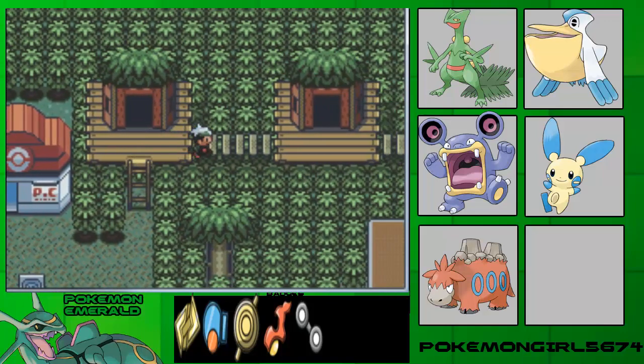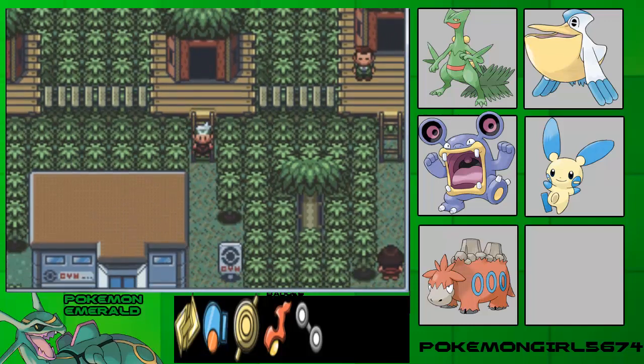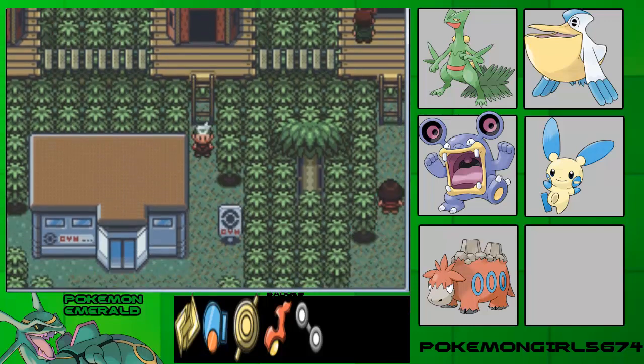Hello everyone, this is Pokemon World 5674 with officially part 30 of my Pokemon walkthrough. If you were to follow up on the previous part, you wouldn't be confused why this is part 30. So yeah, let's begin.